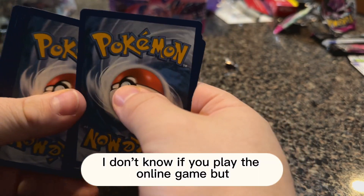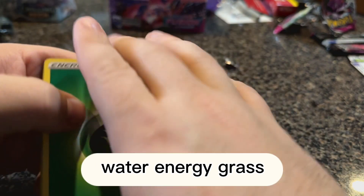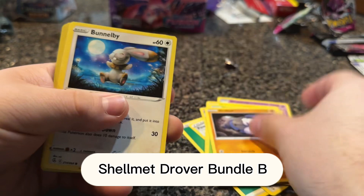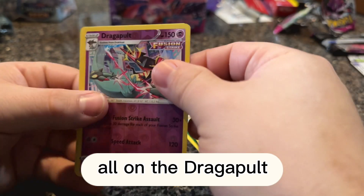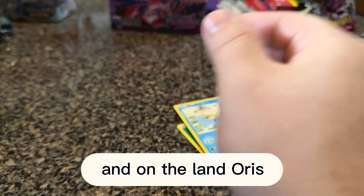I don't know if you play the online game, but I think the black ones are a little bit more valuable — Water and Grass. Power Tablet, Dry Cloak, Shank's Shell, Metdrovert, Bundleb, Mudkip reverse holo on the Dragapult, and a holo on the Landorus.